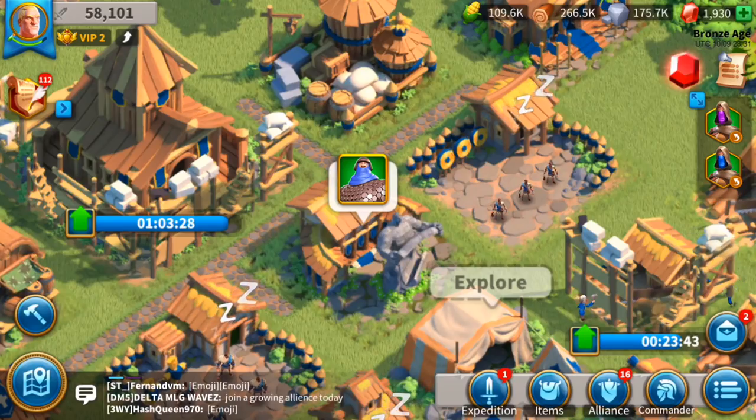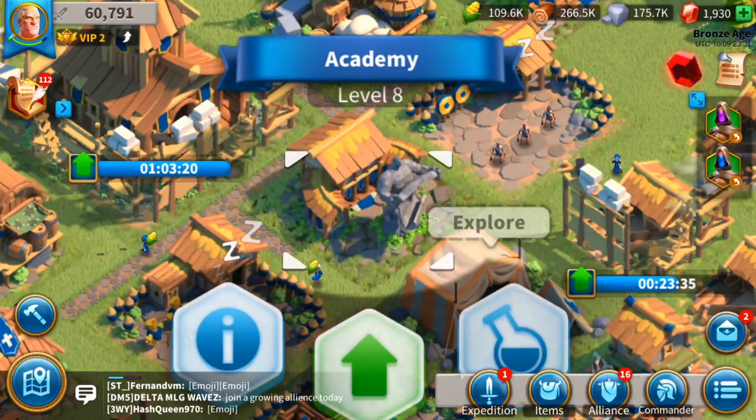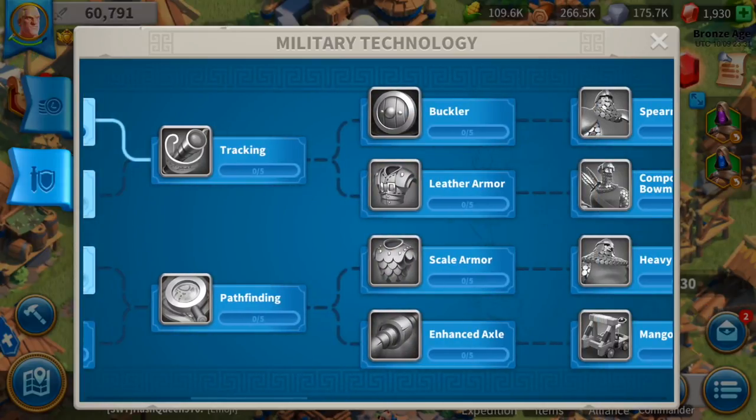What is up guys, this is the Gamehunter — another episode of Rise of Civilization. Let's keep rocking. We now have the Swordman! Finally, Academy level 8, and we have access to the Military Infantry unit level 2: the Swordman.